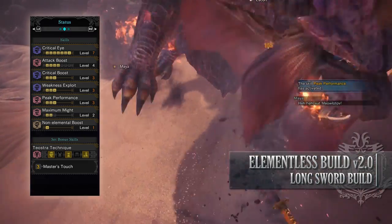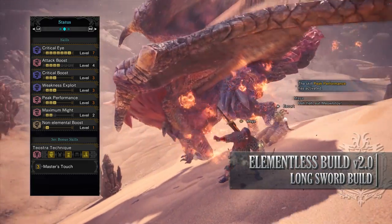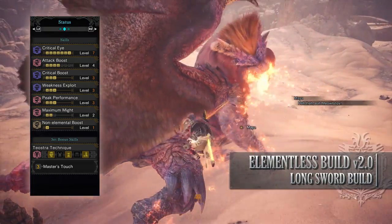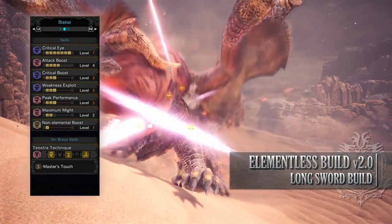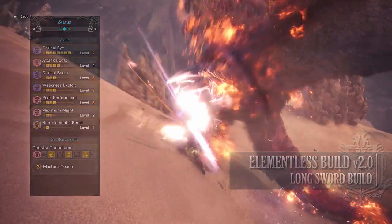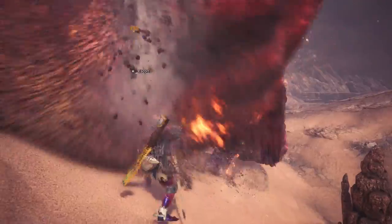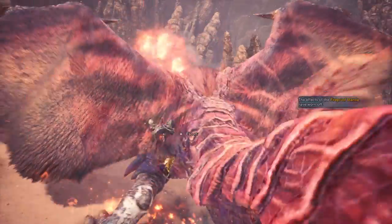You'll also have the set bonus Teostra's Technique — Master's Touch — preventing any sharpness loss when you crit a monster, and with this build having an exceedingly high affinity you shouldn't see any sharpness loss whatsoever. As you can see this is a very strong DPS build, utilising the majority of the skills you could want when it comes to damage.